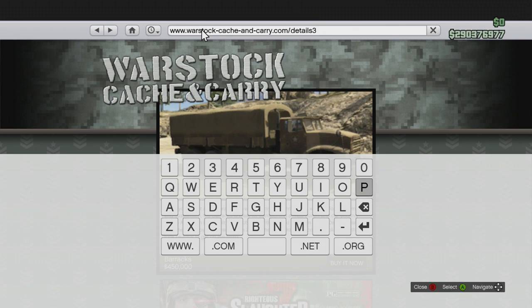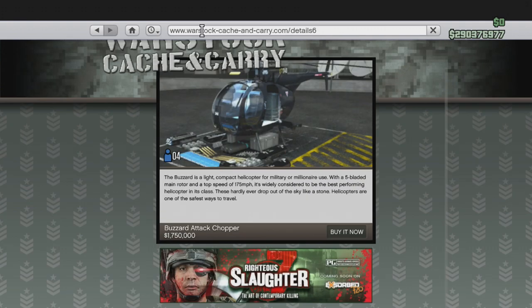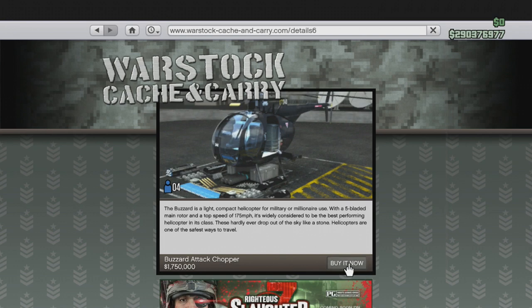Go over here and press back to erase the number. If you picked something other than the Barracks truck it might be two numbers — just erase both of those numbers. Then what you're going to do is press 6 and then press this button, and there you go — you can buy it no matter what level you are.